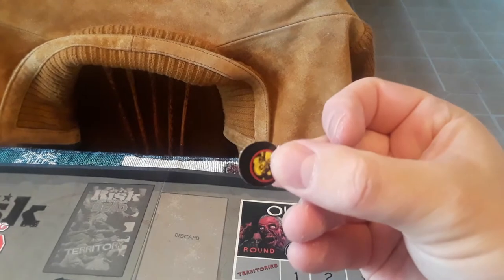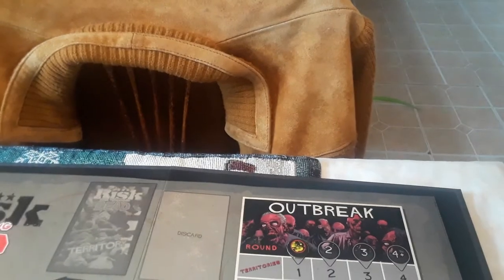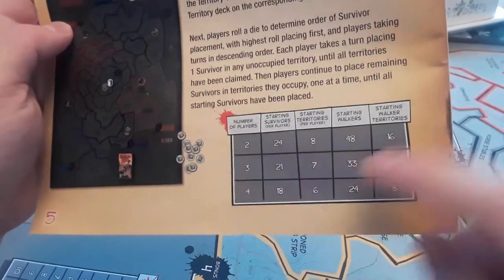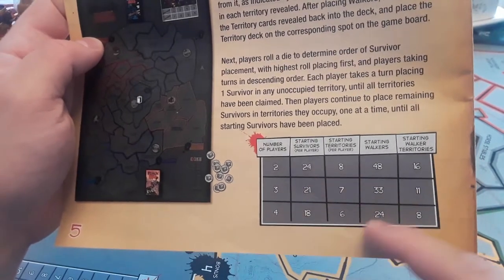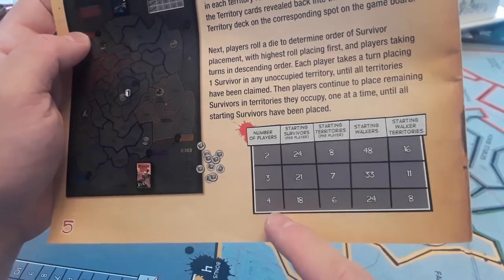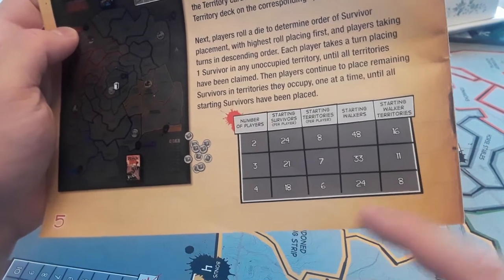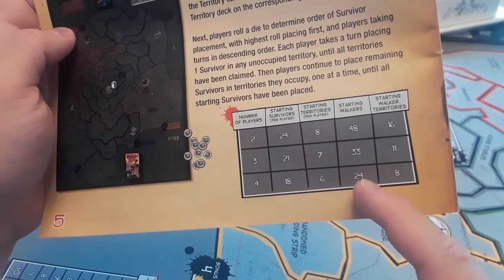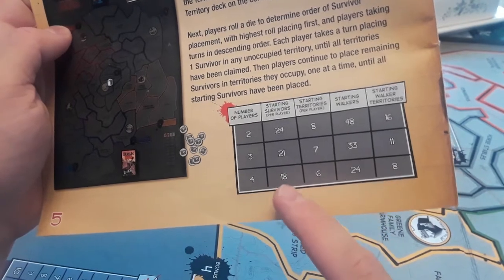One thing you do is put the outbreak token on one, and I'll explain how that works in a little bit. Depending on how many players there are, this determines how many army tokens you start with. With four players — the maximum — walkers start with eight territories, and there are 24 walkers. Each player gets six territories.